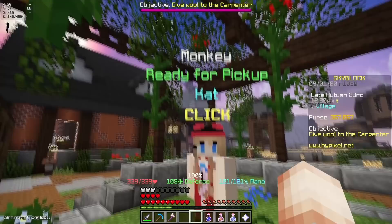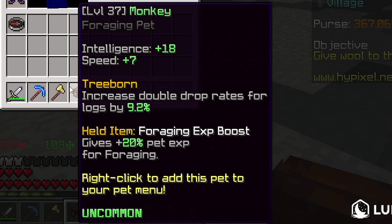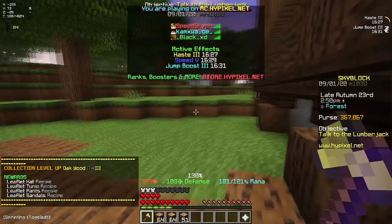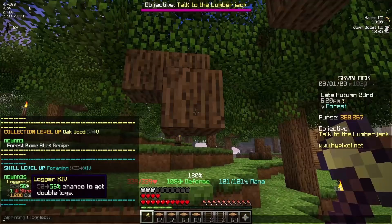I basically just broke trees for about 17 minutes until my potions ran out. To end the session, I put my monkey pet in the cat NPC, and it's now ready for pickup. This NPC upgrades the rarity of your pet by one level, so I now have an uncommon monkey. I also put a common foraging boost on the pet so it gains plus 20% XP whenever I break a tree. The best thing about this method is that you can increase your damage by just breaking logs, because your foraging skill increases your strength, so it helps you progress in the game in a ton of other areas.